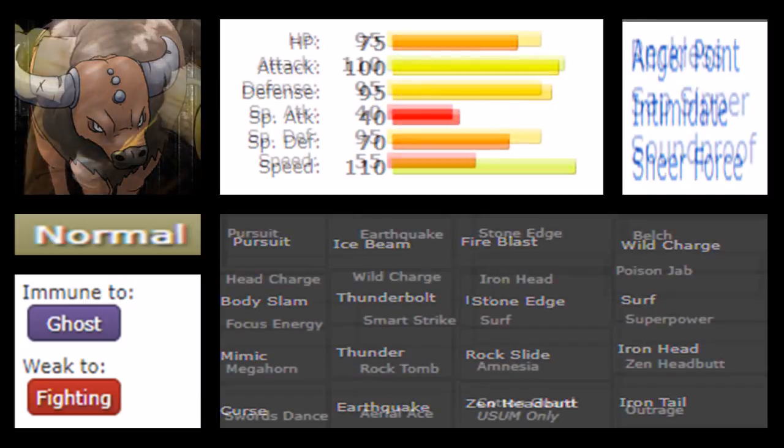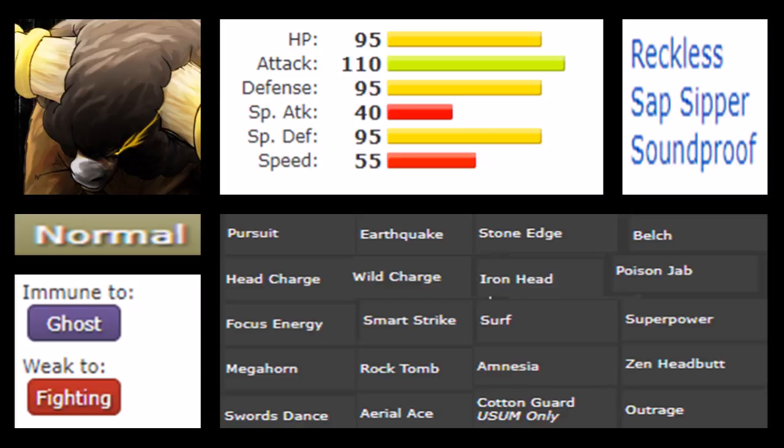How could Bouffalant even compete with such a complete Pokémon? It most certainly can, because Bouffalant is definitely harder-hitting and bulkier than Tauros. We have 95 HP, 110 Attack, 95 Defense, the same 40 Special Attack, and 95 Special Defense — a 20 stat improvement there. However, Bouffalant is much slower at 55 base Speed, which is definitely on the slow side. But with the extra bulk and higher Attack, this is nothing to be trifled with.